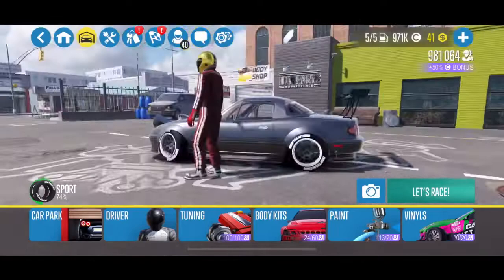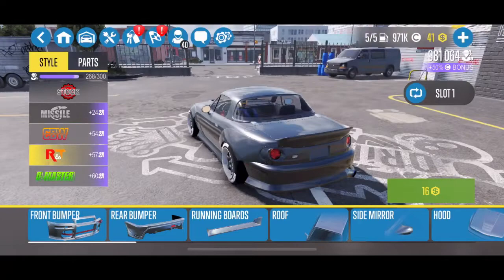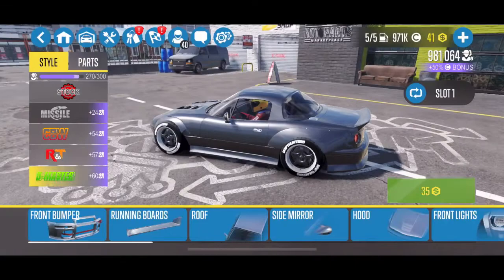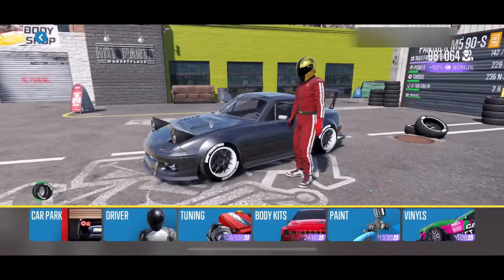We're going to start off with the Panther M590S tune. I do have the missile body kit on this car. They have CBW, RT, and D-Master - I think the D-Master one got added later because I really like it. The R&T kit looks really good, and the D-Master has a fastback rear window that slopes all the way back, making it look somewhat like a Datsun 240Z or 280Z. Kind of a unique look. But I'm sticking with the missile kit for now.